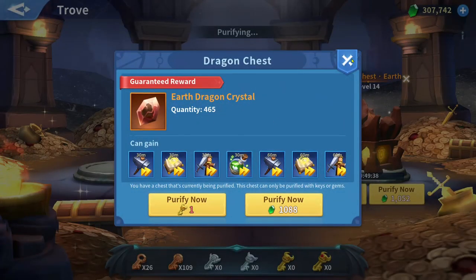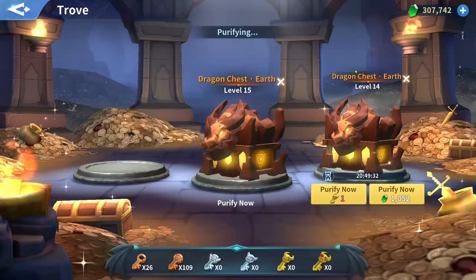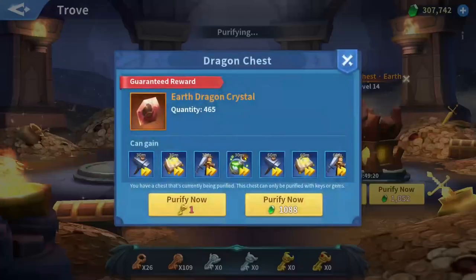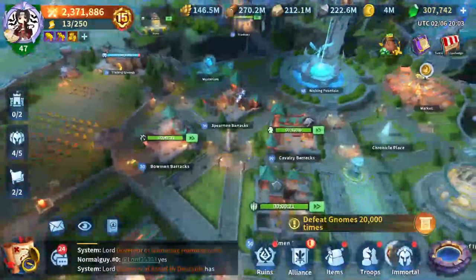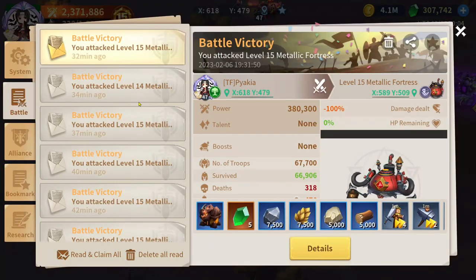Level 15 will give the highest amount of dragon crystals. The same color chest costs the same gems and the same duration to unlock, but doesn't contain the same amount of dragon crystals depending on boss level. You can check the IK wiki that Myrack made to see the dragon crystal amounts inside each chest for each color.